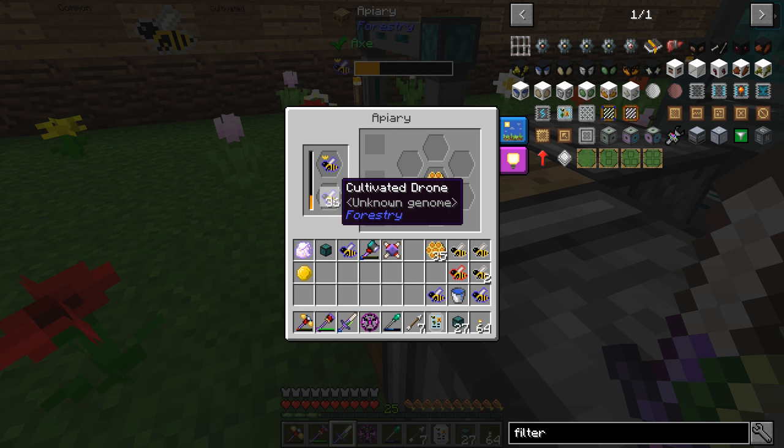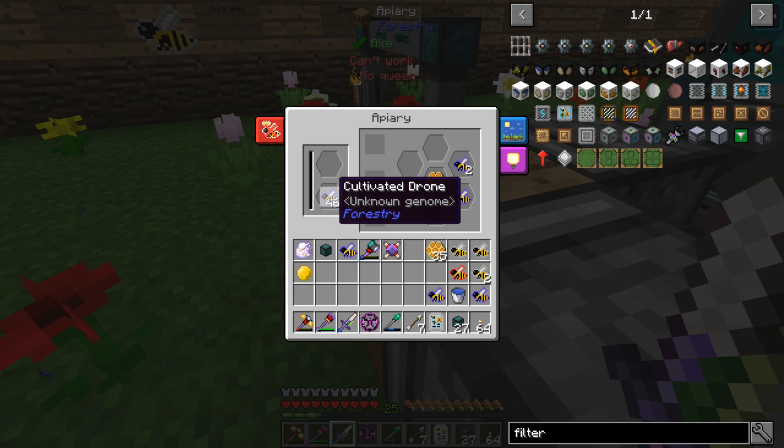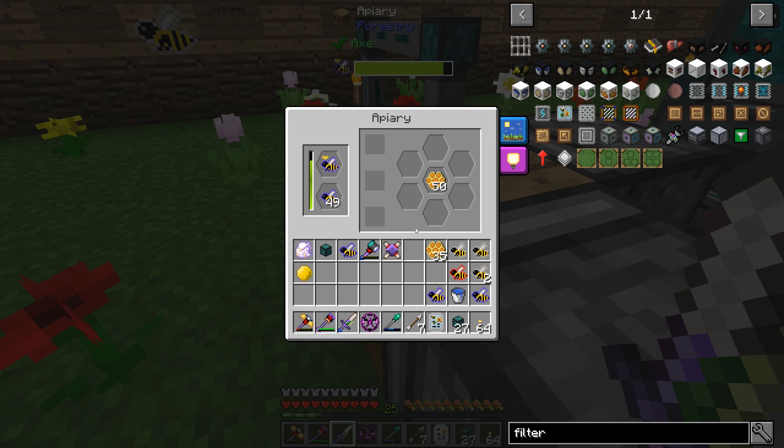I'm taking our cultivated bees and multiplying them - still using that same pristine bee. I got the common one, made the princess a purebred common, bred that a whole lot of times to get stacking drones. Now we're doing this over and over to get a nice stockpile. The reason you want these: if you breed the bee and your princess turns into something you don't want, you can put her back in the apiary with 16 purebred cultivated drones and it'll convert her right back.